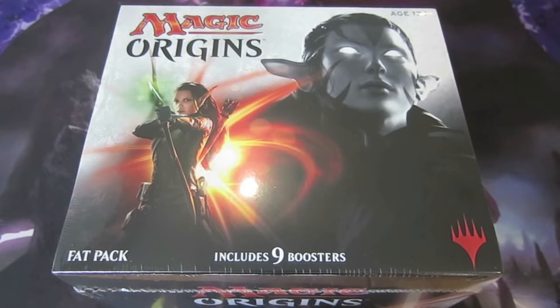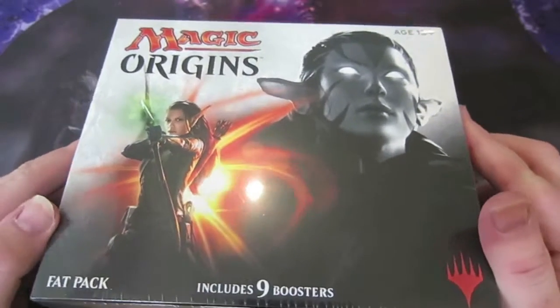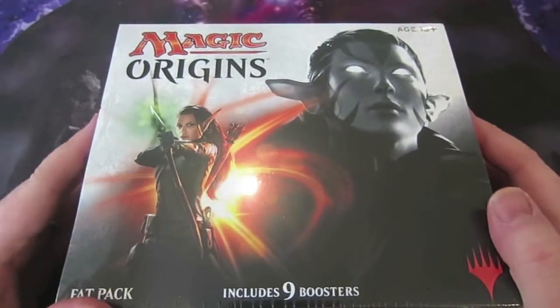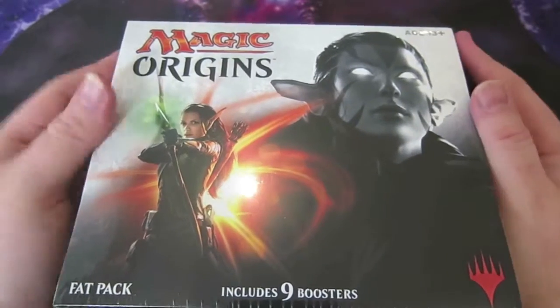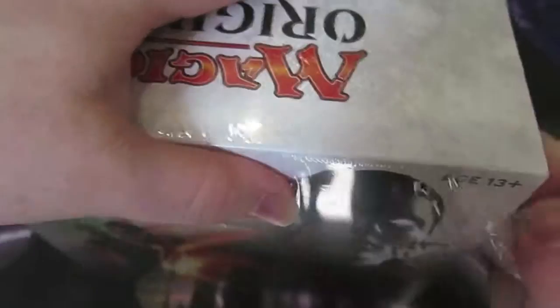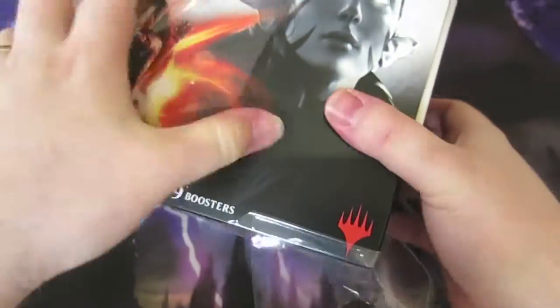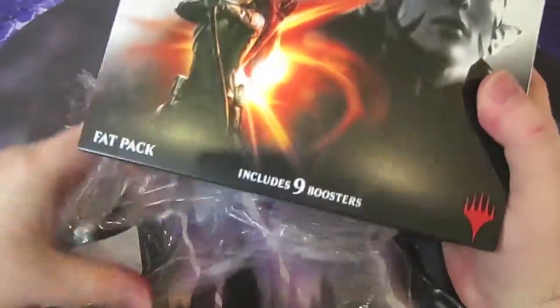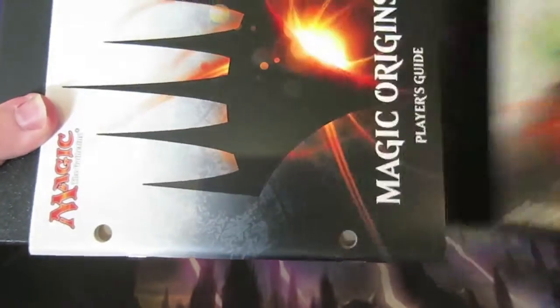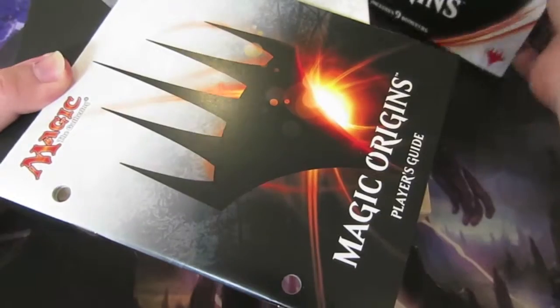Hey Total MTG fans, it's Matt here, and today I'm going to be cracking a fat pack from Magic Origins. I'm going to run through them pretty quickly because the set's been out for a couple of weeks now, but as there is a Pro Tour on this weekend I thought I'd crack one of these and hopefully get some of the cards they are all playing with. The new Jace Planeswalker seems very popular and there are a lot of mono red decks out there, and Languish seems to be being used quite a lot.